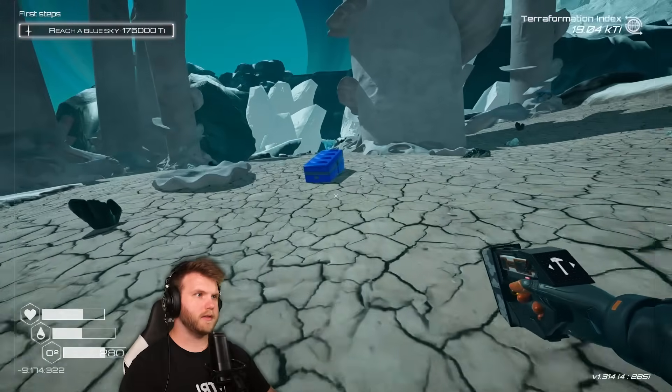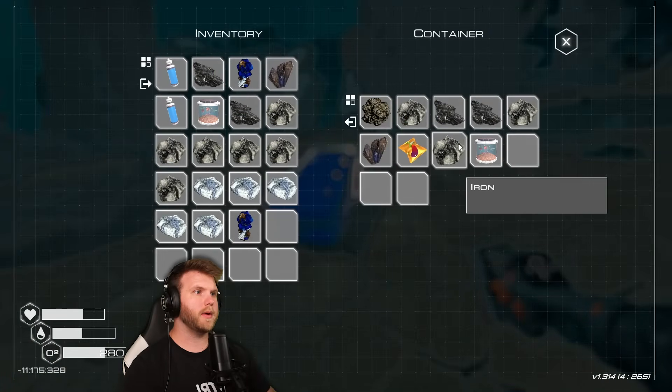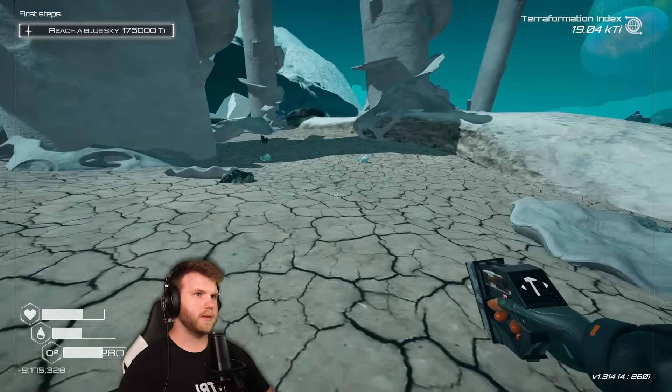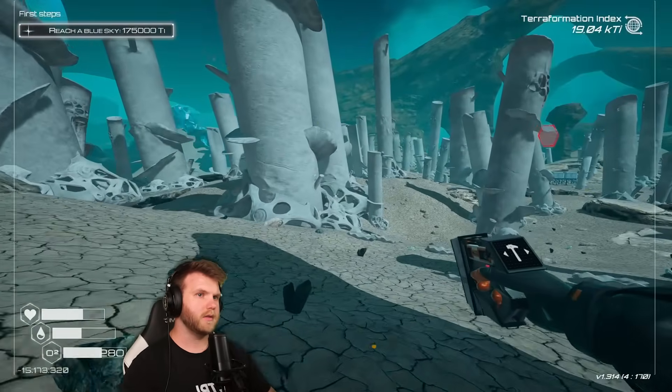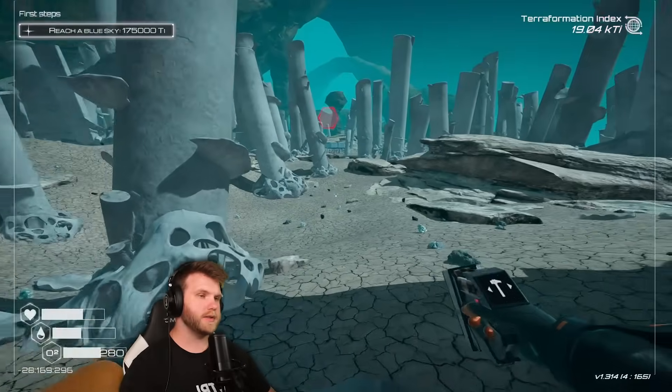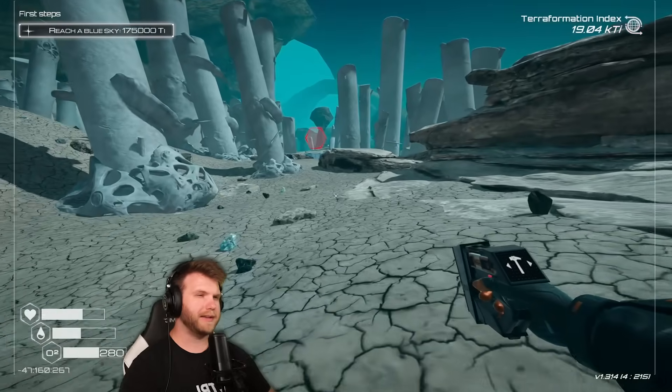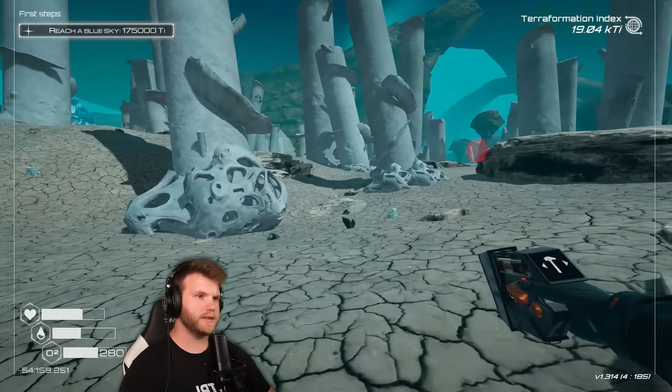Keep grabbing some dolomite while we're at it. Cobalt — perfect. Iron, titanium, silicone. I think we're maxed out now at this point, so we can at least get one solar generator up, which is good. We'll go ahead and do that. I'll probably make a little platform for all the solar generators and stuff.